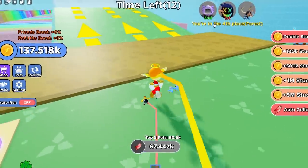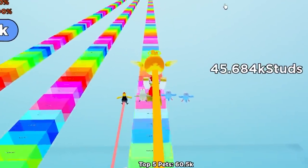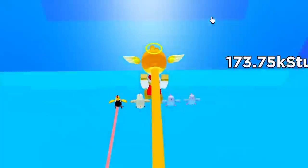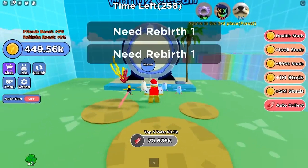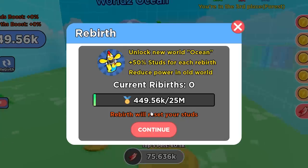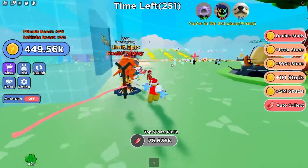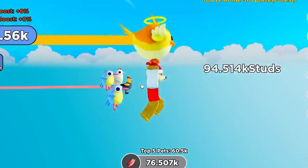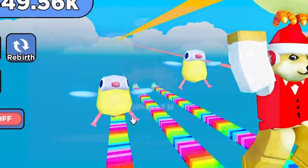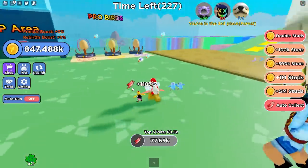I guess I'll equip them. Oh look, I'm in fourth place now — can I get to third? I need to be top three. I have a lot more speed now. I'm landing — that's barely farther. There's a world two over here, but I need one rebirth. Rebirth is 25 million coins — okay, I need to unlock that, and the only way is to fly. 200,000 studs — that's definitely my new record.